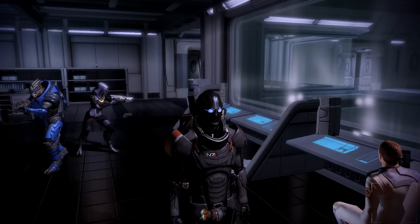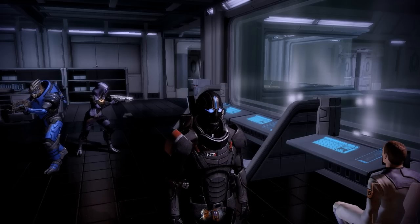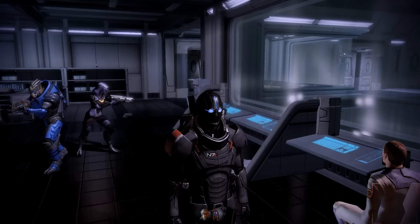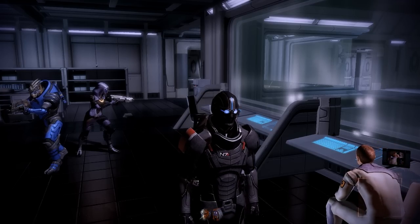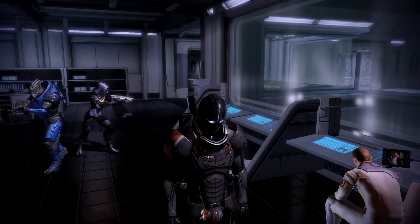In the last episode we investigated a Cerberus facility that had gone off the grid and discovered that a rogue VI had taken over the facility and was trying to upload its programming using the station's satellite dish. We managed to destroy that dish and met up with Dr. Gavin Archer, the last survivor of Project Overlord — the research project that brought the VI to life in the first place.